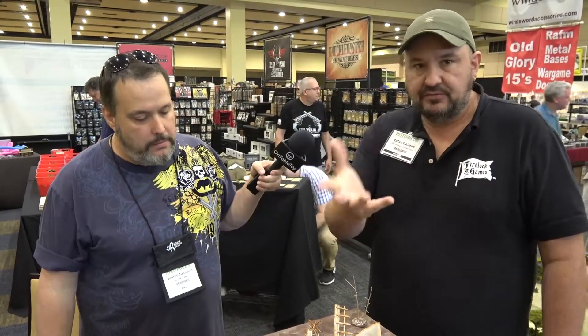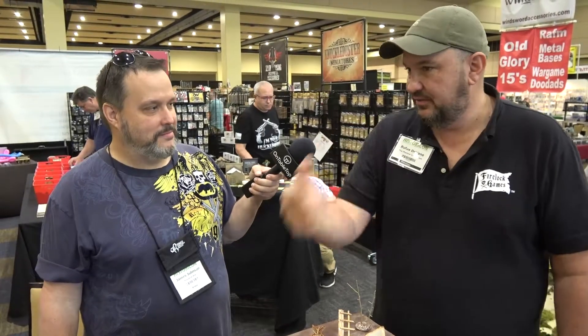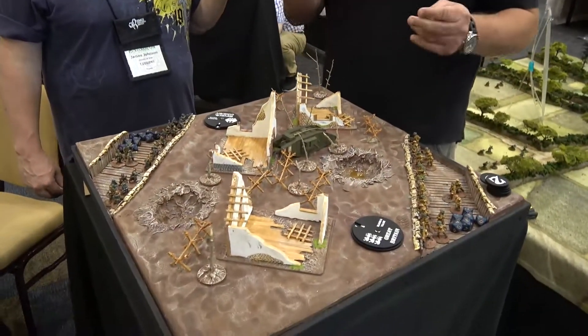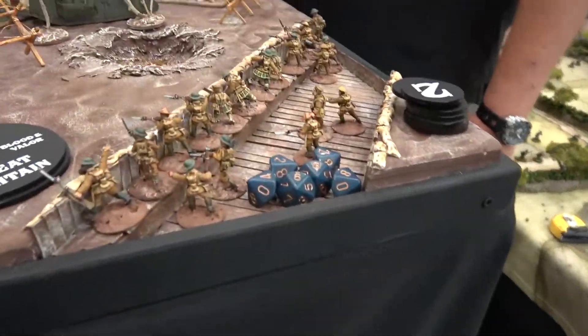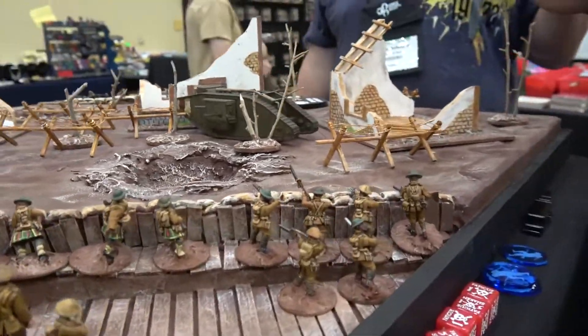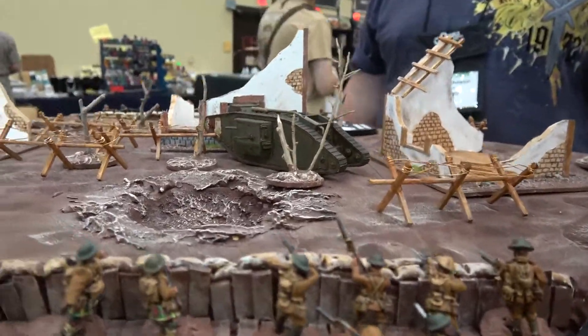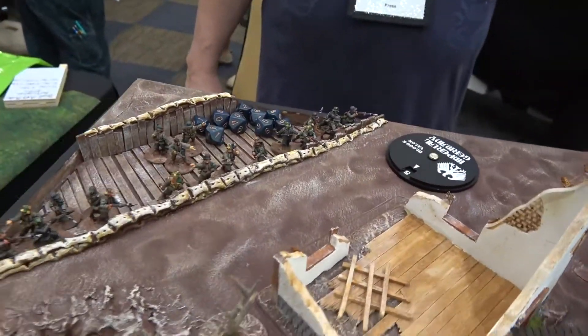Normally turn one you're maneuvering, watching what your opponent does. By turn two and three, going first becomes critical — whoever goes first is going to pull that assault off or get those shots off. This scenario is the basic kill scenario, but there are nine other scenarios in the game, all objective-based, forcing players to maneuver. The goal is not to have everybody just sitting in the trenches shooting at each other — it's a trench-raiding game, a get-out-there-and-do-stuff game.